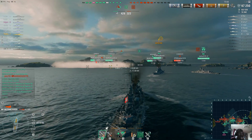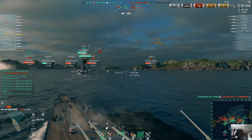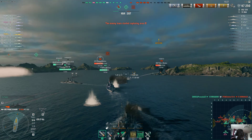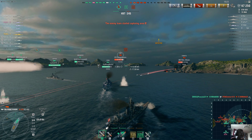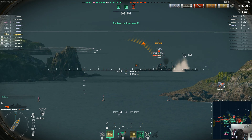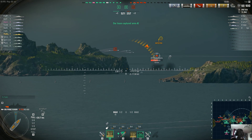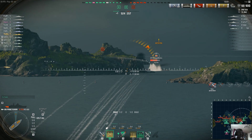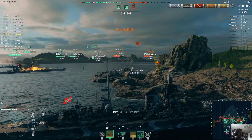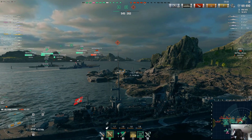Basically chasing him down and now I'm putting fire on him. At the moment I'm actually aiming at the Yamato, not the Zao, whereas I can get shells on him. I've adjusted my aim — only an overpen. Give it one last shot. I have rammed an island, but I was just more concerned with getting out of the Zao's range.